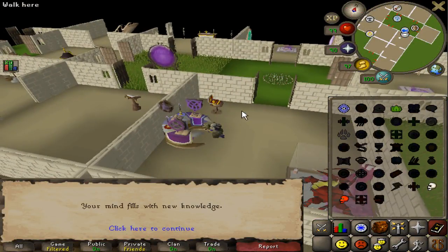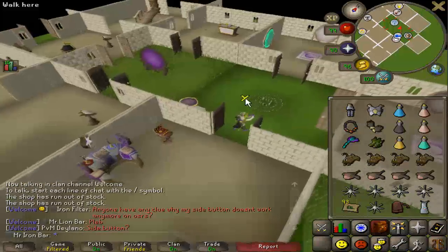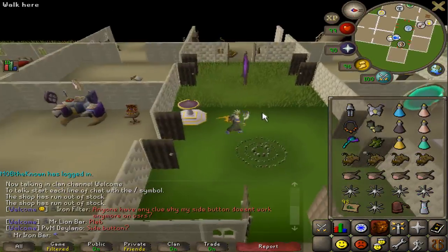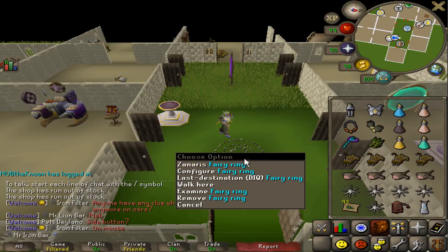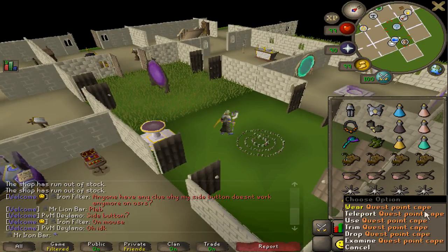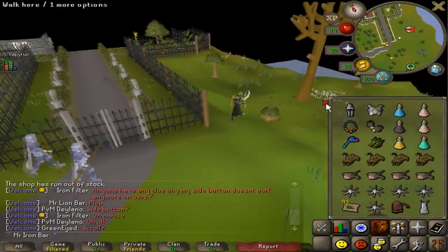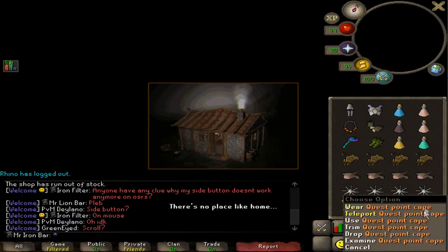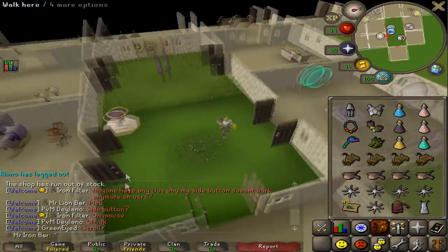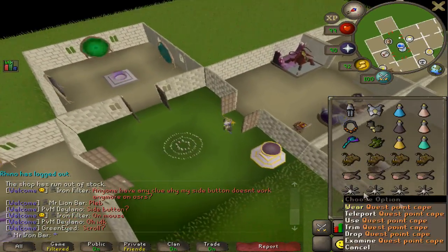I'm going to be using Lunars for the Zora grind so I can use Vengeance to speed things up. Normally you'd use a home tab or crafting cape to get to your house on Lunars, but I don't have a lot of home tabs and I don't have 99 Crafting. But there's a third way that's pretty cool — you can go to your house using a fairy ring, and the closest one I have is with the Legends cape. So it's actually pretty easy to get back to my house while I'm on Lunars doing Zora — I can just use my quest cape.